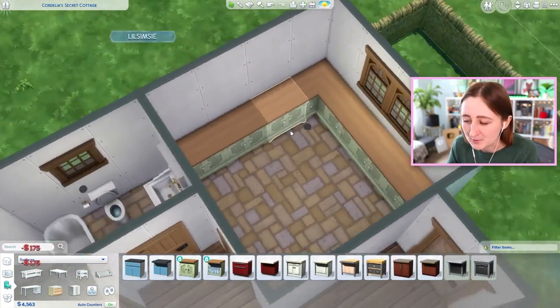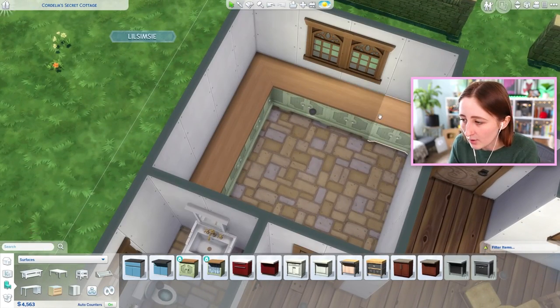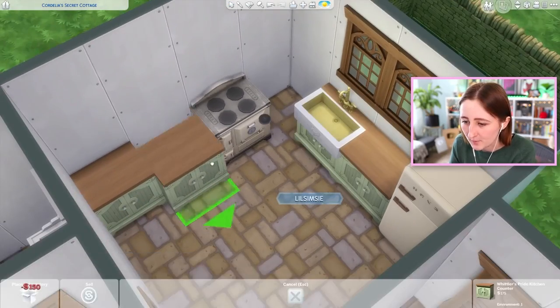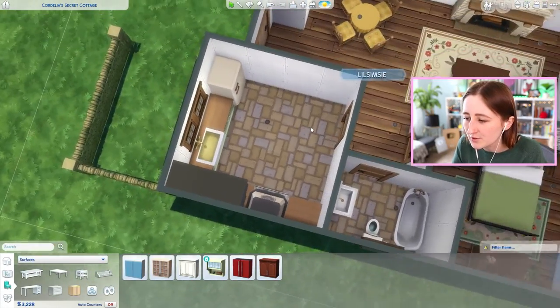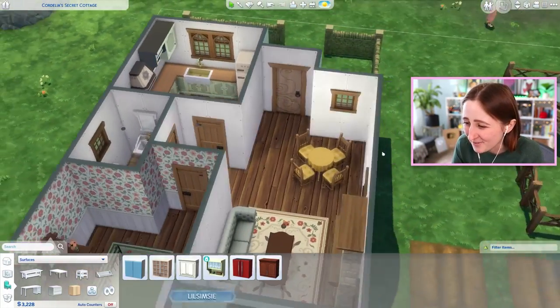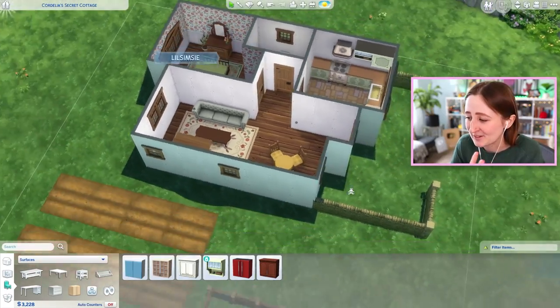Honestly, a lot of this stuff is really cheap, so this stuff is pretty decent for starter homes. Fridge is 500, stove is 600, sink is 150 — that's not so bad. I kind of wish there was a table in here or something. I feel like the room is a bit big, but we only have 3,000 simoleons left, so I probably shouldn't do that.